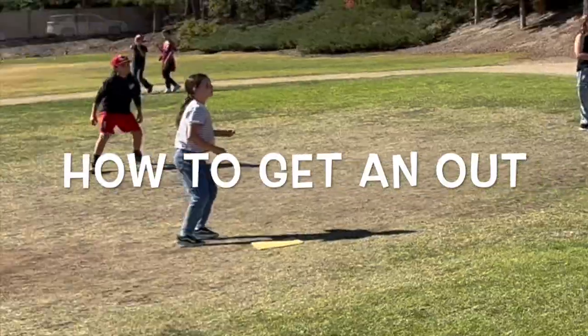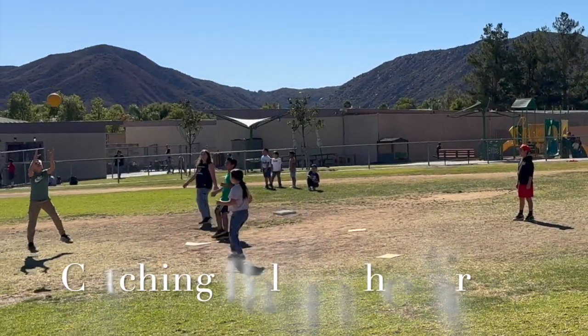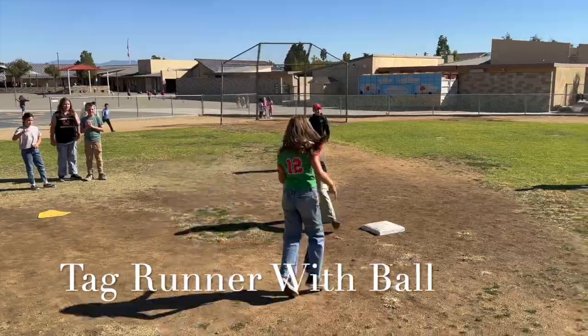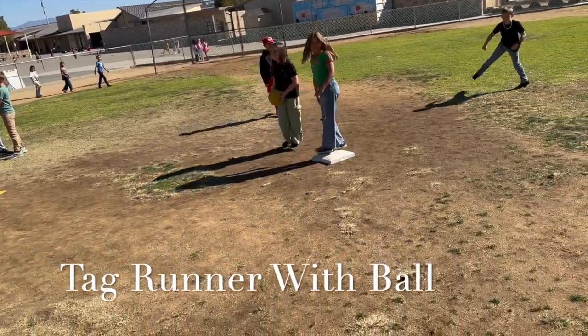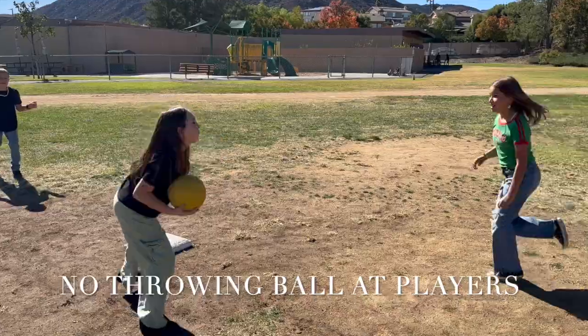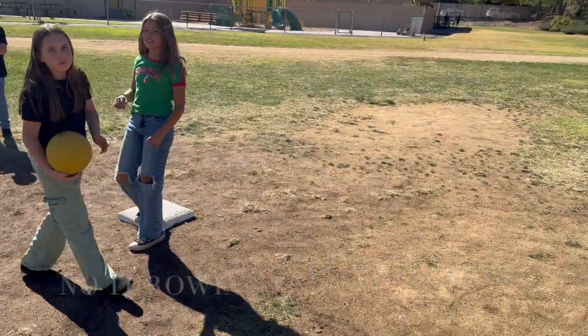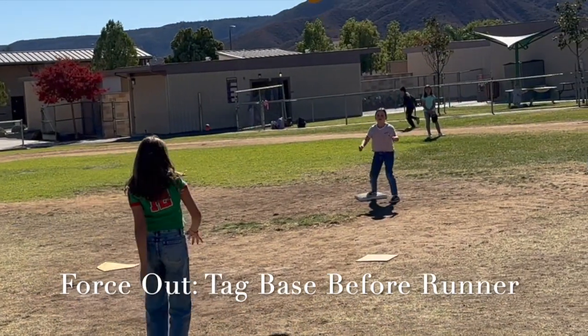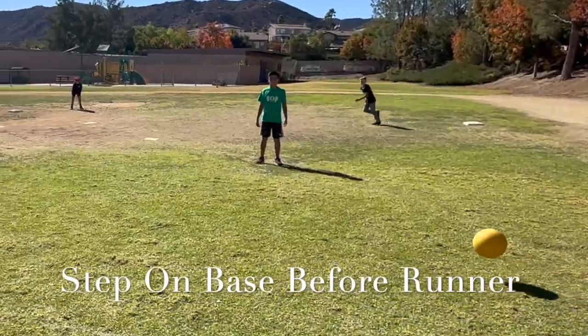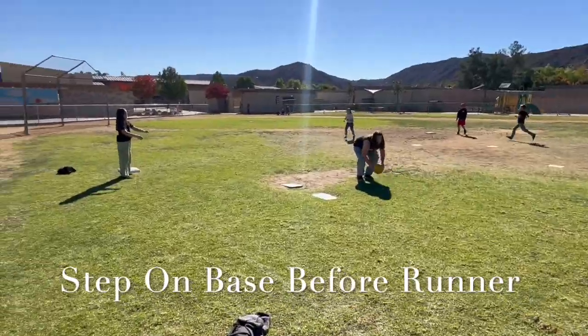Getting out: the fielding team can get you out by catching the ball before it hits the ground. Tagging: touching you with the ball while you're not on base. Remember, tagging means touching the runner with the ball — you should not throw the ball at someone to tag them out. Force out: when a runner has to run to a base because someone is behind them, the fielders can step on that base with the ball to get them out. This is called a force out.